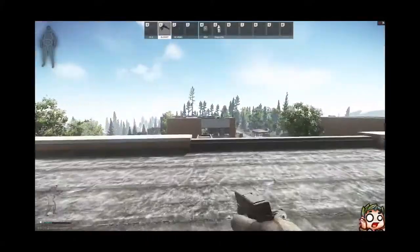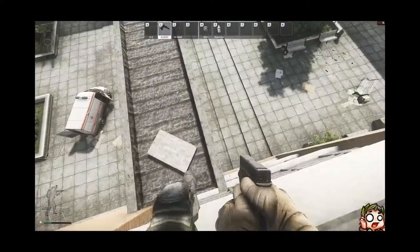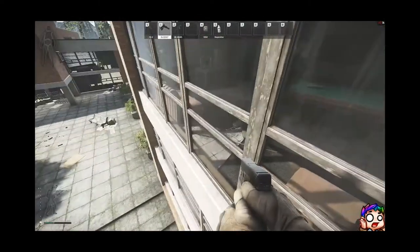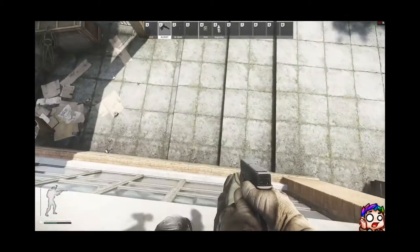Now on Shoreline when you're on the roof, most people like to jump on the bridge but they always jump down and take damage or break their legs. You don't have to break your legs — you can just slide down rather easily. Look, it's that simple.